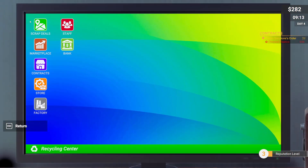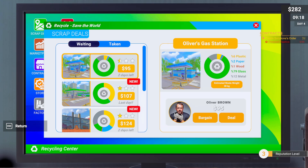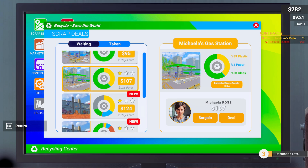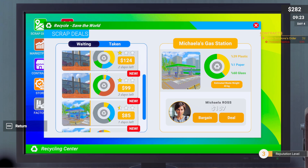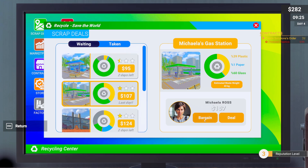New locations are basically the heart of this game — going to different places. We need plastic. This location is 6% plastic, this one is 39%, and these two are 35% plastic. These two locations are the only ones we have.